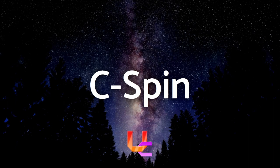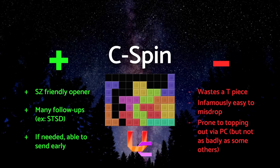Being able to start an opener with any bag possible is great — in fact, life saving. The C-spin is another example of that, being like a DT Cannon that you can use with an early SZ. The C-spin allows for the S and Z pieces to be placed early, allowing for an opener that's easy to use and covers bags that are less than ideal. After a C-spin is executed, you have plenty of follow-ups you can make such as an STSD. As an added bonus, it can send garbage earlier than intended if you are sent a PC. However, like DT Cannon, it has many of the same downfalls, including being easy to misdrop and sometimes fatal. Overall, if you need to cover your bases, C-spin is a good opener to learn as a DT Cannon alternative.